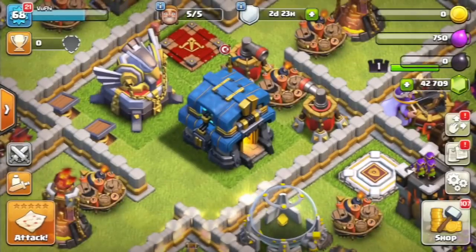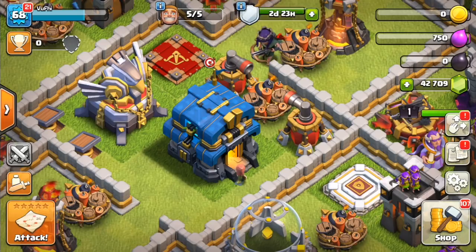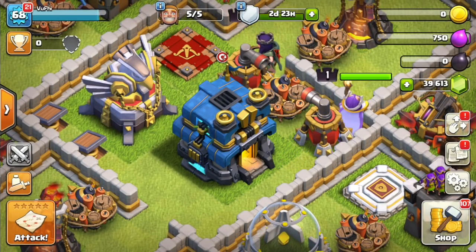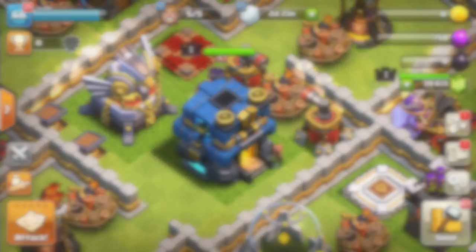So you guys have been seeing the first level of the Town Hall defense. That's what level 2 looks like — just a small change — and then you can see on top of the Town Hall there's that hatch, which is likely what the defense will come out of. Here's level 3: gets a little cooler, has some weird things on the top, a little vent now. Just small changes.